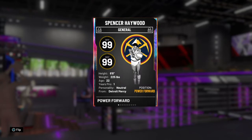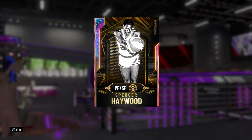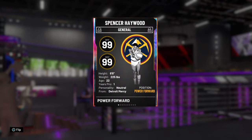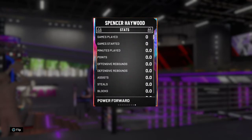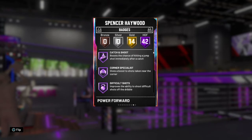So we got 99, 99, 6'8, 225 — that's decent height, especially if you're playing him at small forward for the Denver Nuggets, which I probably will need for both of my spotlights. 42 and 14 badges — that ain't no joke, that is completely solid. Got some defensive badges and some offensive badges.